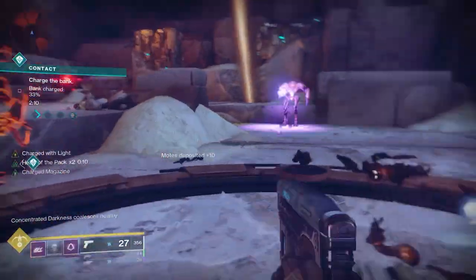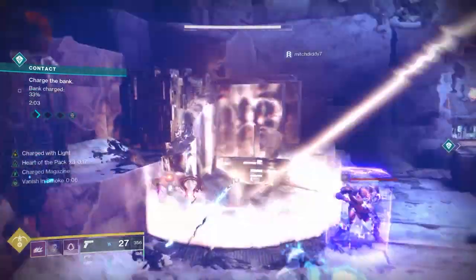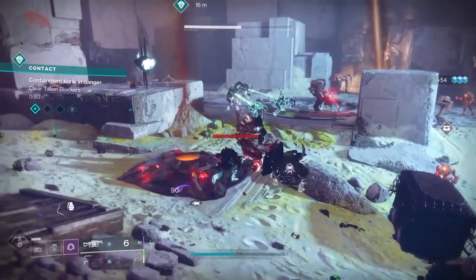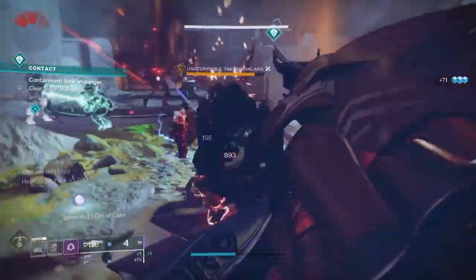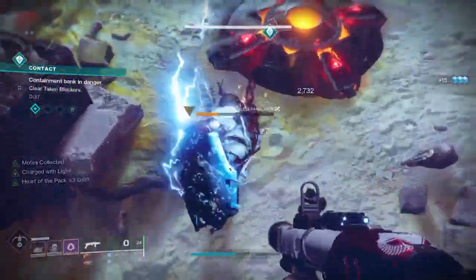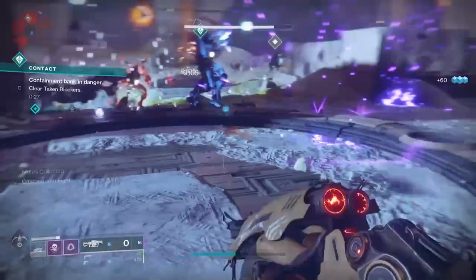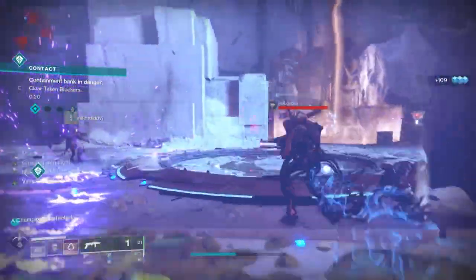For the rest of the build I'm going to focus damage around grenade launchers — specifically Anarchy and Mountaintop, with grenade ammo reserves for extra ammo on both. If you don't have those, you can use different weapons. Mountaintop is a great grenade launcher that shoots in a straight line, does a lot of damage, and is available through a Crucible quest. It can be a grind, but it's worth it — and you'll want to get it this season before certain activities are sunset.